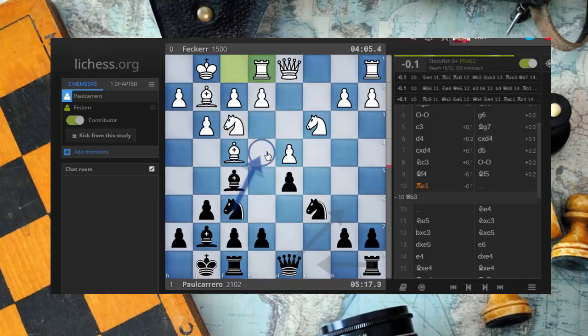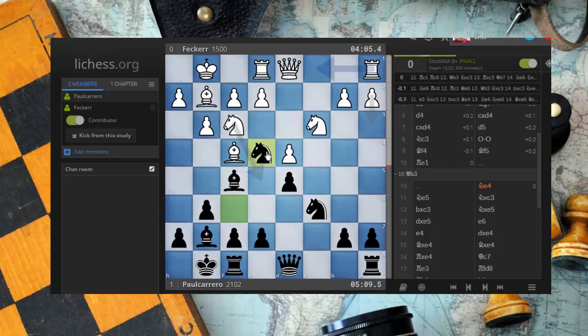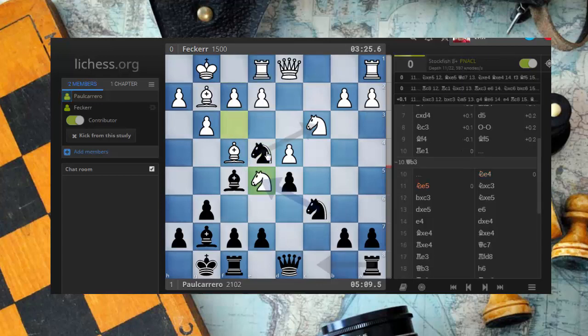How come? Because I want to generate pressure. Also, if we trade a couple of pieces here, what's going to happen is that we're getting into a more or less equal position if I play knight d4, for example. And if I get into that, then I can work in the position — because I am the black pieces — and try to generate a little advantage in the future. But first of all, I have to get the equality. So knight d4, and here you play knight d5.